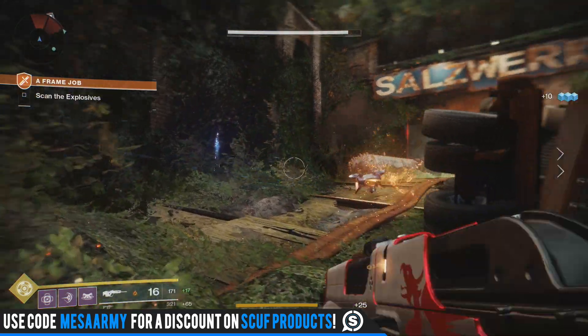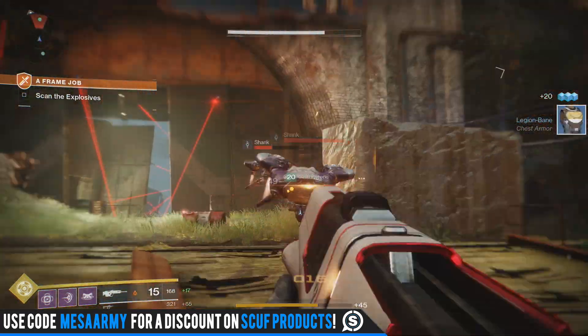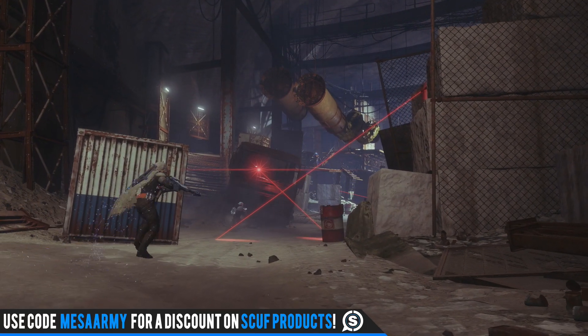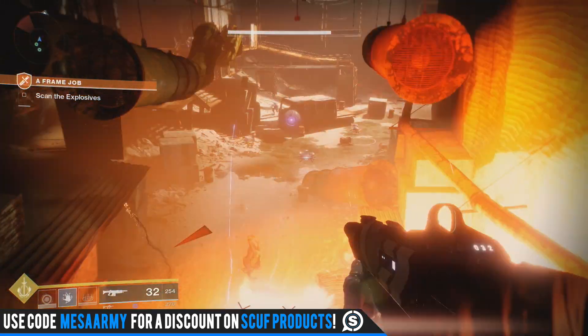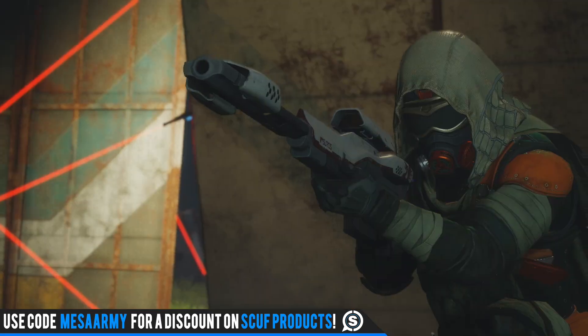All right YouTube, what's going on? It's Mesa back at it with some Destiny 2. In this video we're going to talk about a possible Trials of Osiris pulse rifle that at first glance I was like, this has to be some sort of warlock exclusive pulse rifle, because when you see it, it kind of looks like the Blind Jackal helmet, which is by far my favorite helmet for my warlock.